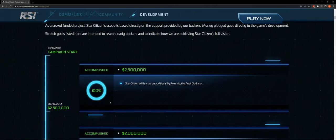Star Citizen will feature an additional flyable ship, the Anvil Gladiator. That's been accomplished 100% — the Anvil Gladiator is in the game. Not many people fly it, but on occasion you'll see some streamers and YouTubers take it out and talk about its strengths, though it's relatively rare.